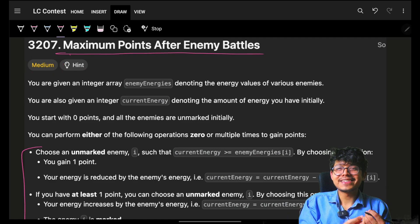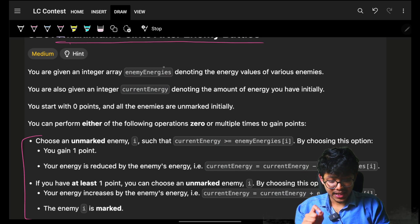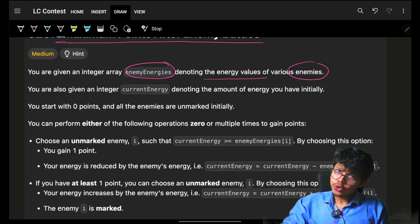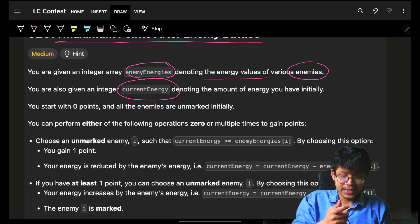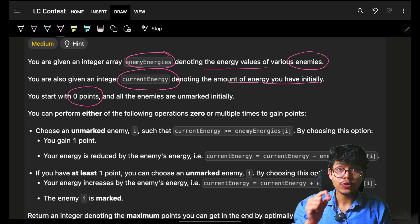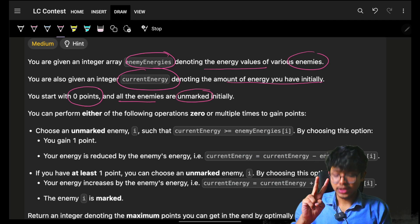Understanding what the problem itself is saying — that is the only challenge. It says we are given an integer array called enemy energies, denoting energy values of various enemies. You also have some energy called current energy, which is the energy you have initially. You start with zero points and all enemies are unmarked.